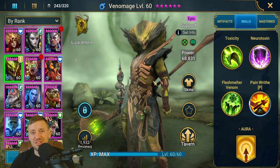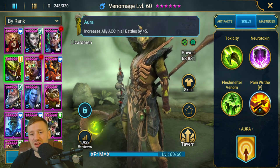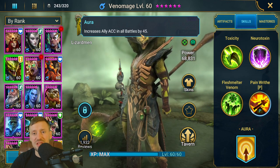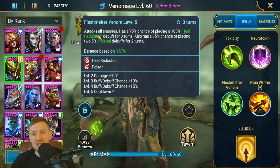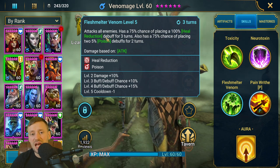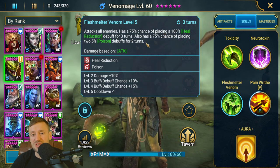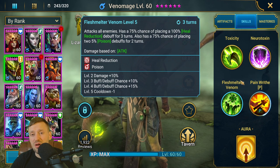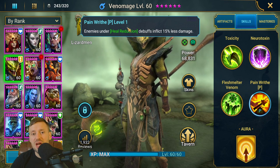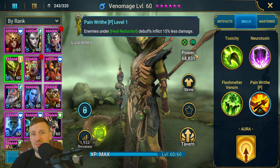Venom Age has a lot in his kit. He has an accuracy aura — put him in the lead and he'll increase your accuracy by 45, helping you reach that 200 threshold. His A3 has a 100% chance to place heal reduction for three turns and place two poisons for two turns. His passive means anyone with heal reduction will do 15% less damage, which is great for survivability on waves and bosses.